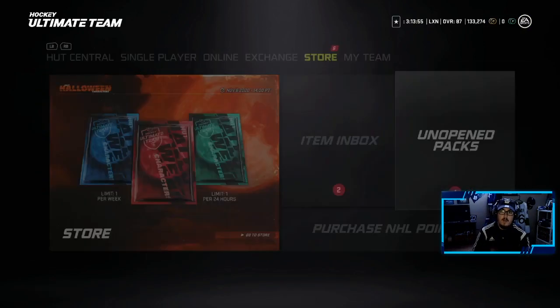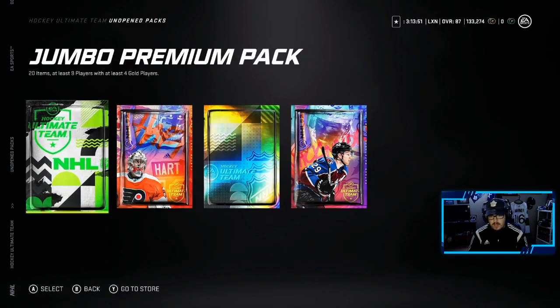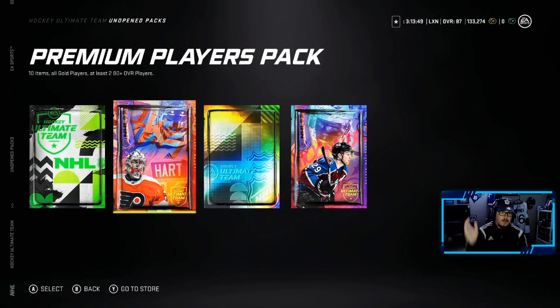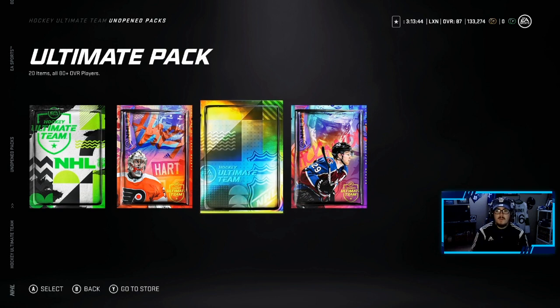This week I did take tradable packs, so that's why we only have one Ultimate Pack, one of everything. We're going to start with the Jumbo Premium, then hop to the Premium Players Pack, then the NHL Players Pack, and then the big boy — the Ultimate Pack — where we should have a good chance of getting something real good.